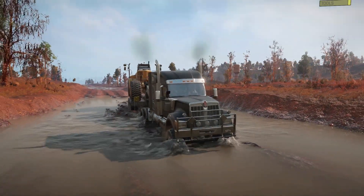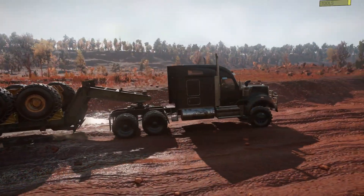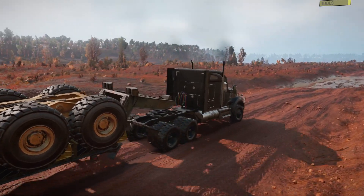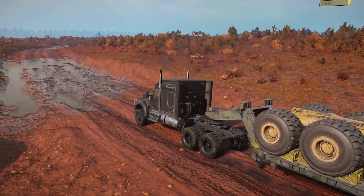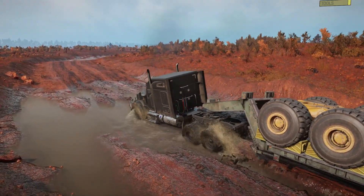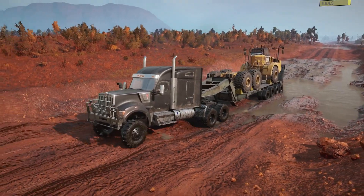I just went ahead and threw this CAT on. It's going to be a task carrying this thing out into the outback — the further you go out on this map the more barren it's going to get, and progressively there's not going to be any fuel out there. So part of this map is going to be actually setting yourself up to succeed. This is basically going to be the only real populated place. I'm looking at doing some drilling tasks, some mining stuff, and I'm definitely going to put out a windmill farm.